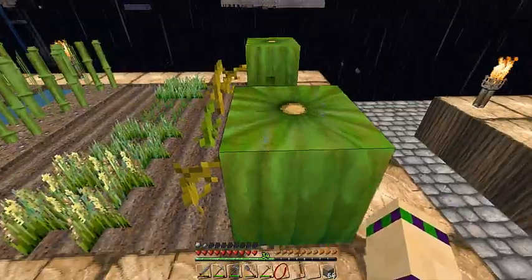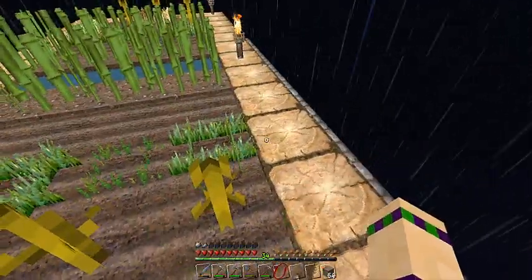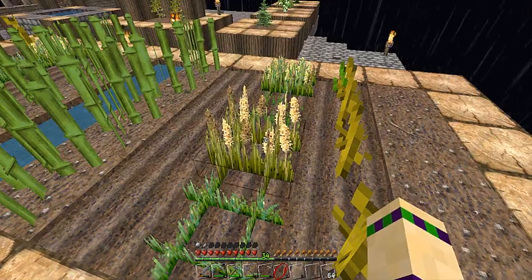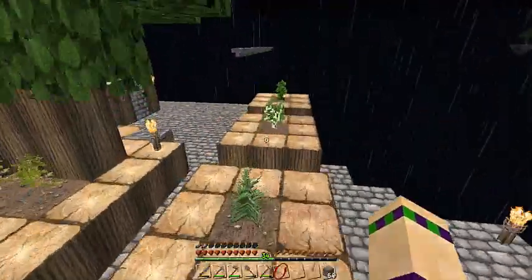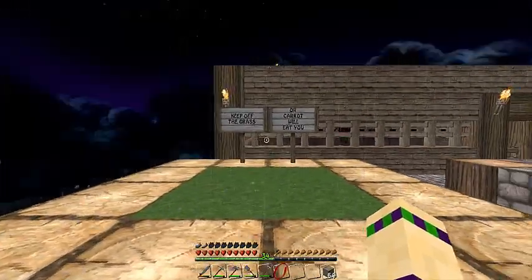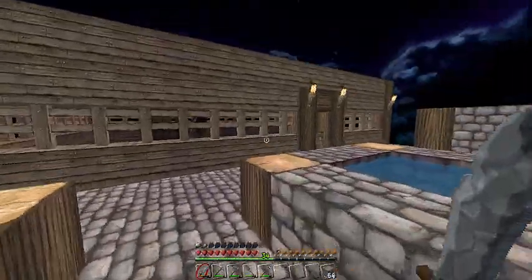I've got some melons - melons for the noms. Just need to hear that pop. Can't tell in this texture pack if they're ready or not yet. That's okay. My keep-off-the-grass section here is working because you can see I have some wheat over there.